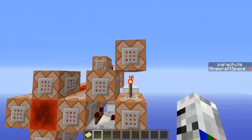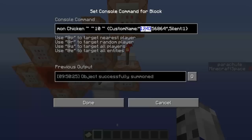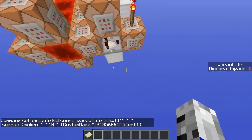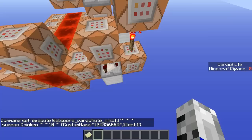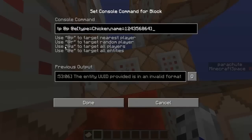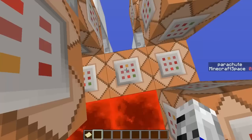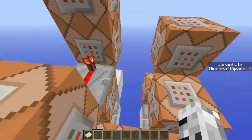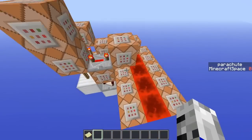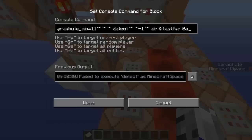When it finds me and I have got my parachute score set to one, it will summon a chicken 10 blocks into the air with a custom name of random numbers. This is so that players in survival can't recreate one of these chickens because they wouldn't know the number. Then it will TP the player to the chicken with that name, which creates the slow descending effect.